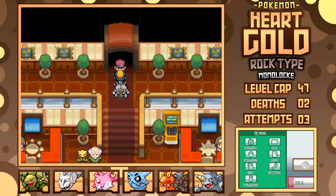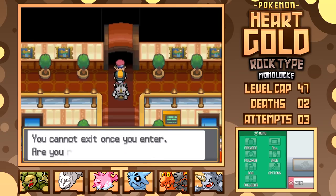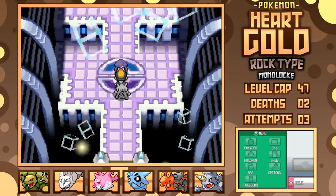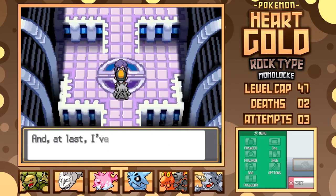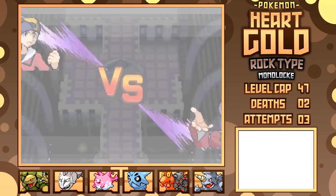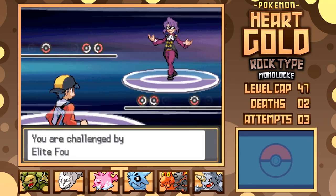Now that we're ready for the League, I replace Shuckle with Rhydon thanks to the new encounter in Victory Road, which just leaves some item and TM collecting for preparation — timing-boosting items, TMs to swap out, and a visit to the Move Relearner in Blackthorn.